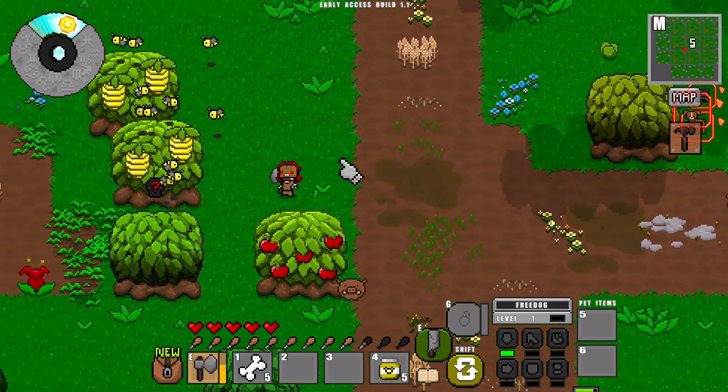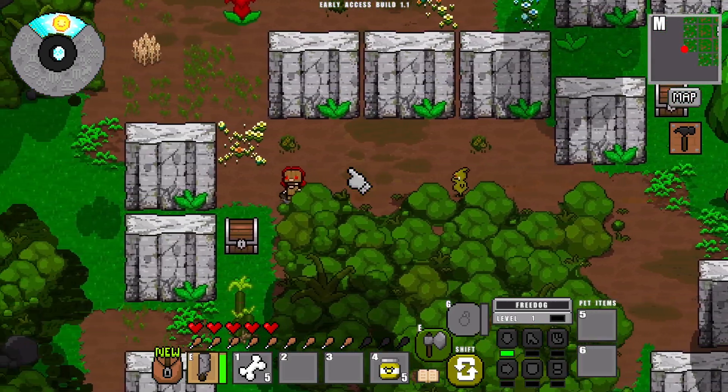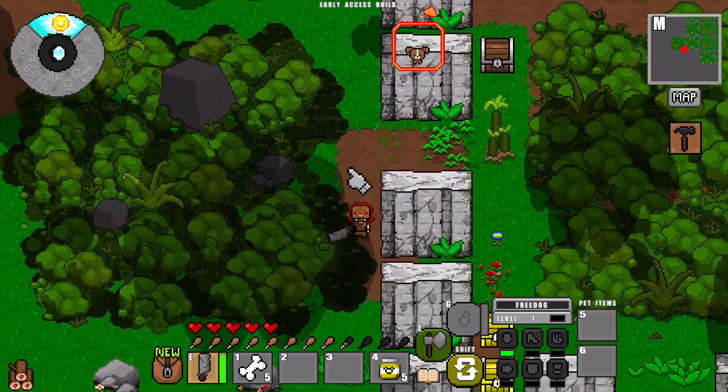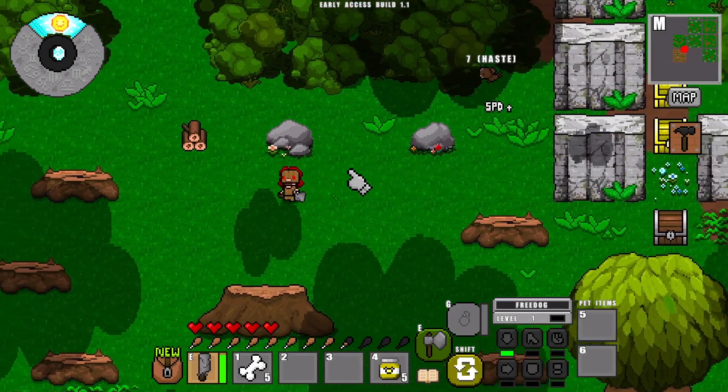My current explorations are taking me what looks like south-west. I've been chased by goblins. There are goblin HQs springing up all over the place now. I think they evolve from tents into HQs, and then they start spreading. So you've got to keep them in check, ideally.